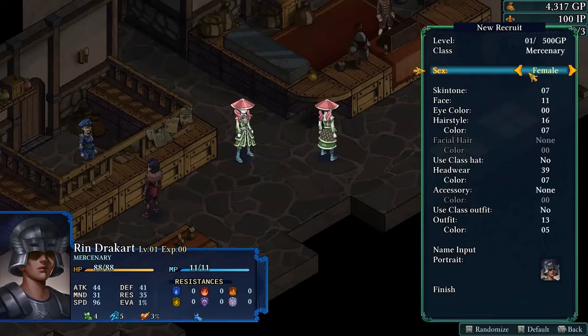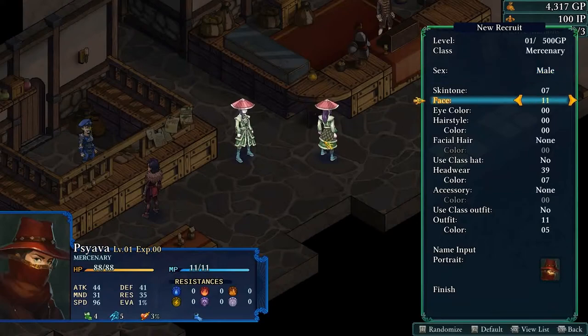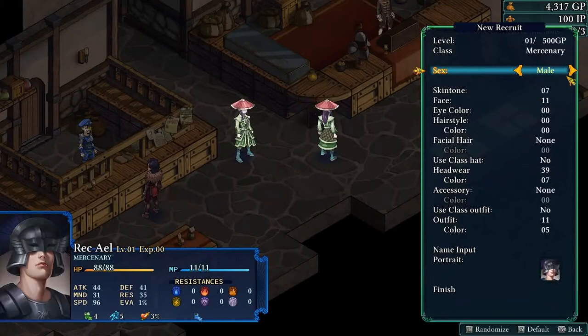The first thing to tell me is if you want to be a girl or a guy. Sometimes it matters — for the guy in this case, he has more broad shoulders, while the girl is a little narrower, but other than that their outfit is the same. Let's go ahead and look at the guys first.